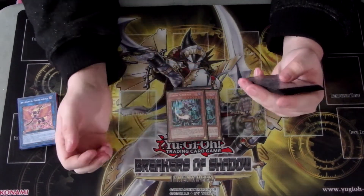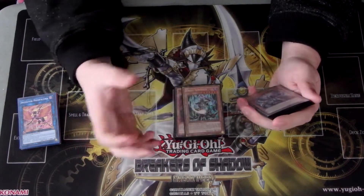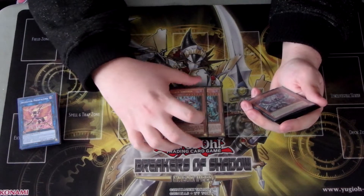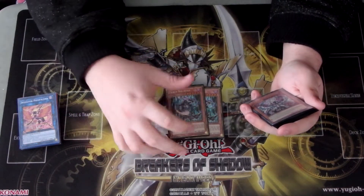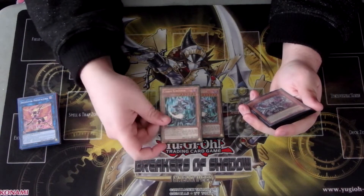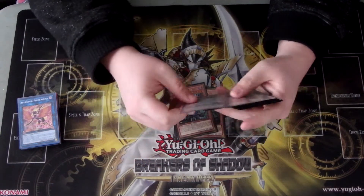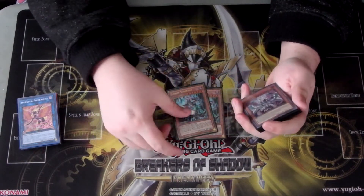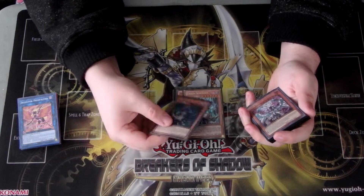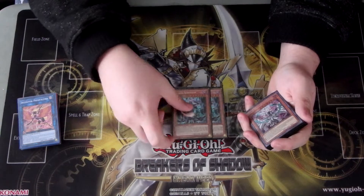I currently have two copies of Chaos Sorcerer in here. I will definitely be switching him out for Black Luster Soldier as soon as I'm able to find my Black Luster Soldiers. He's just a really easy card to summon - some of your extra deck monsters are Lights, and you perform a Trick Clown for the Brilliant Fusion play. So you'll have a Light in Grave if you're going off - he's just an extra free summon to continue your Link plays and banish a card.